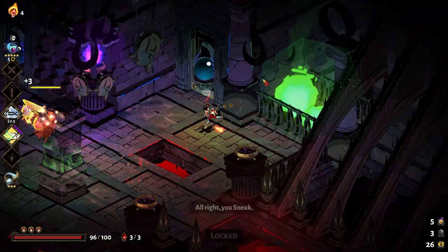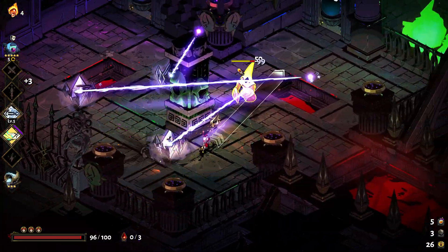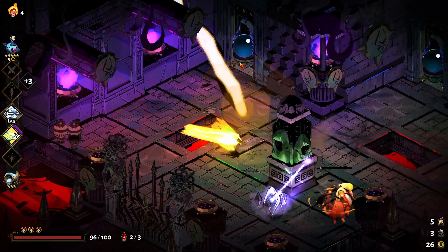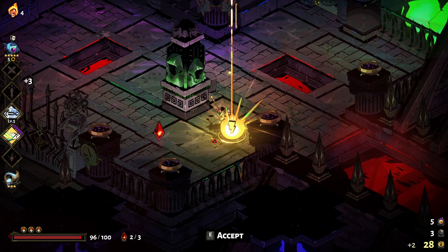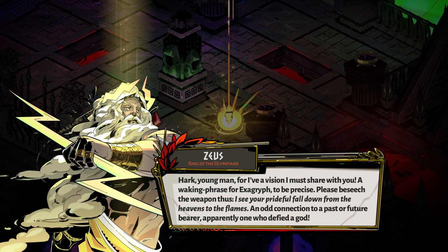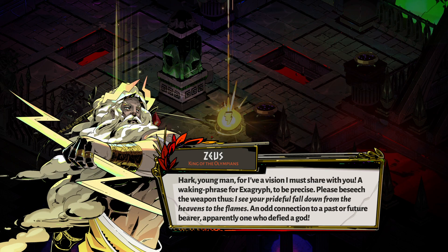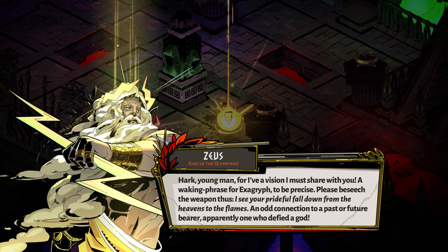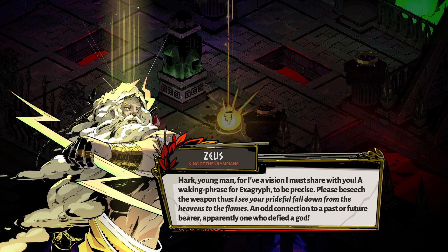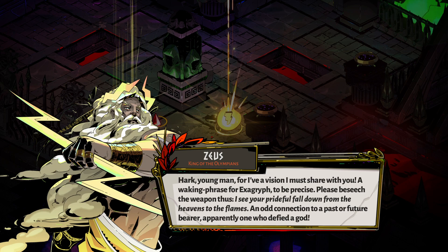Sneak. Hold on, how did you take that much damage? That was kind of insane. Hark, young man, for I have a vision I must share with you — a waking phrase for Exegryph, to be precise. Please beseech the weapon thus: 'I see your prideful fall down from the heavens to the flames.' An odd connection to a past or future bearer, apparently one who defied a god.